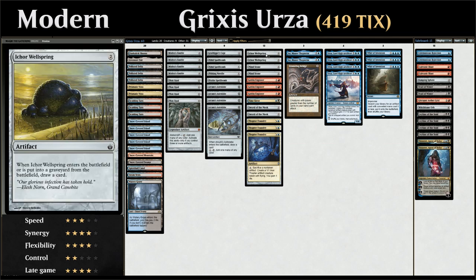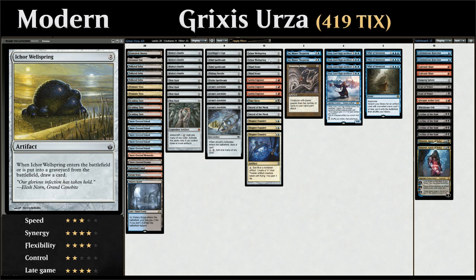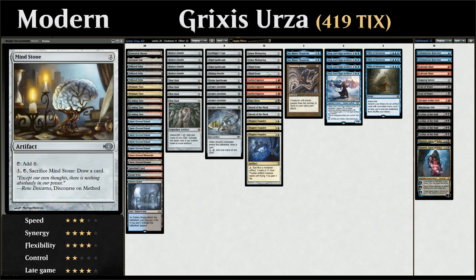At two mana we've got two copies of Ichor Wellspring — it draws a card when it enters the battlefield and when it goes to the graveyard, making it a nice one to sacrifice to Goblin Engineer or Thopter Foundry. This shines in grinding matchups where we can loop it back and forth with Arcum's Astrolabe from the graveyard using Goblin Engineer to get ahead on cards.